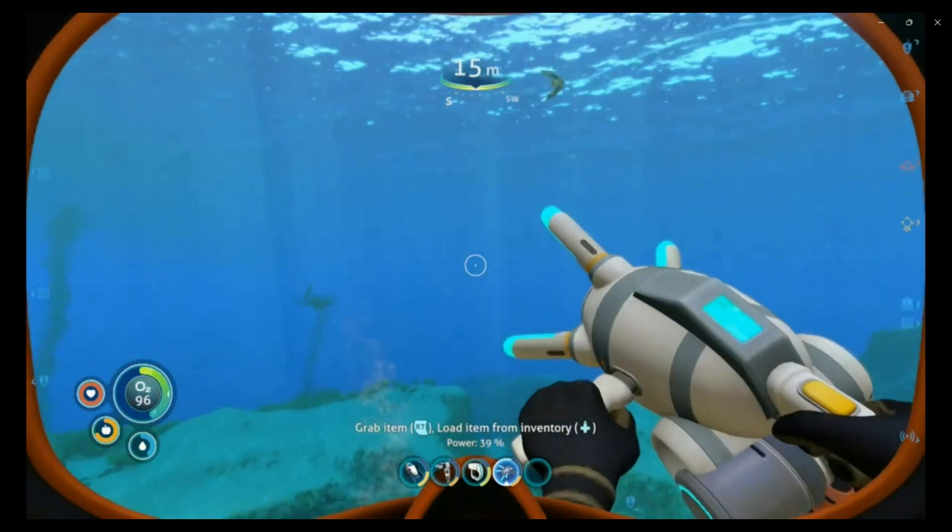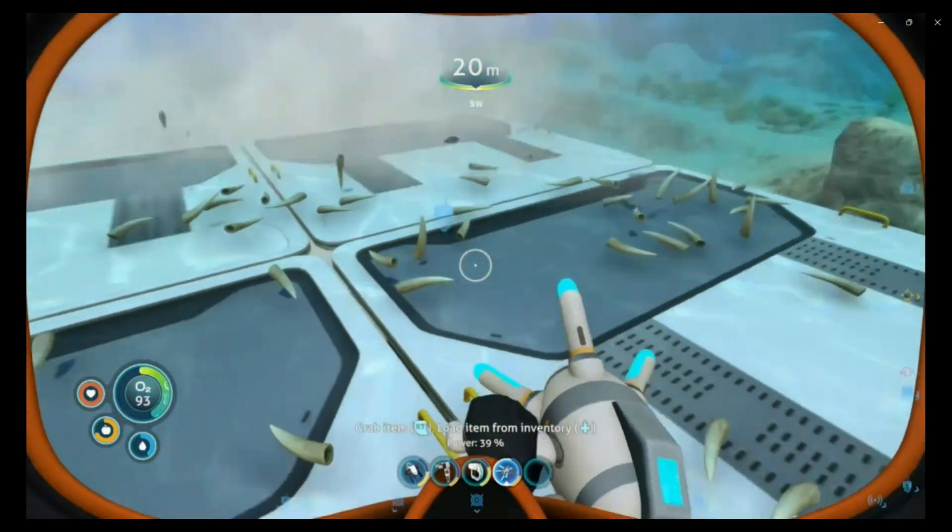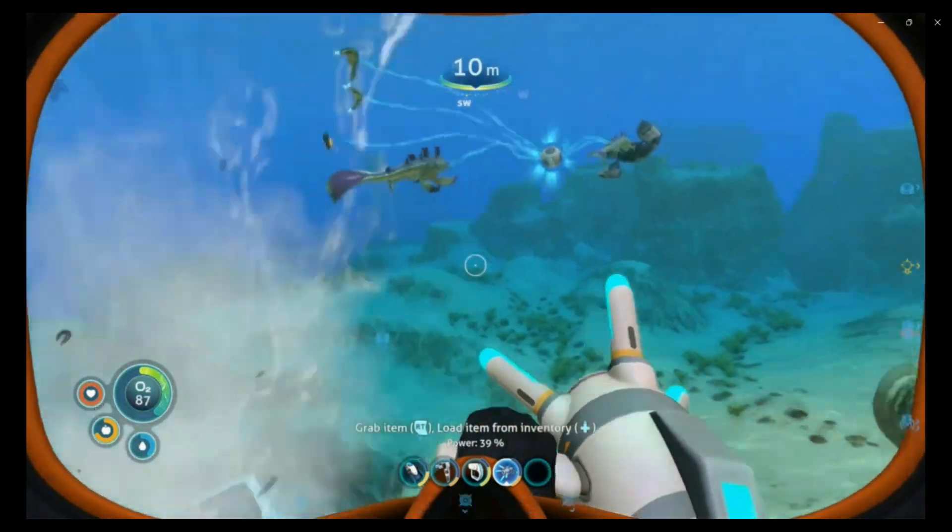The teeth already fell down. The foundations are needed so you can see the stalker teeth clearly. As you can see, the ground here is rugged — that's why I put a foundation piece down.